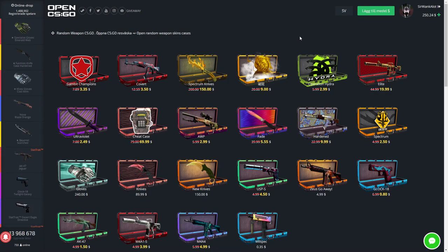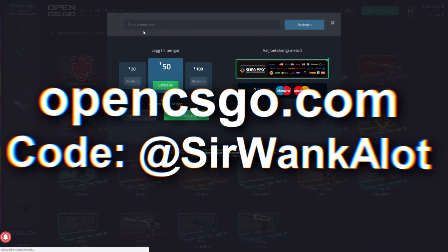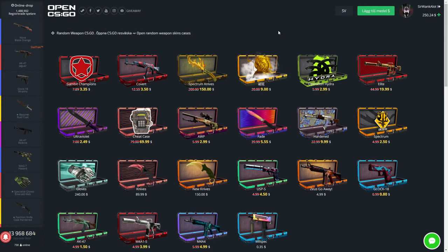We have $250 to open cases with, which is awesome. Thank you Open CSGO. If you want to get some free coins on this site, go up to 'add balance' and enter the code SirRankalot right here. I'll put the code on the screen. You can also click the link in the description below. I'm not sure if you get money from clicking the link or entering the code, but do both — you might get double money.